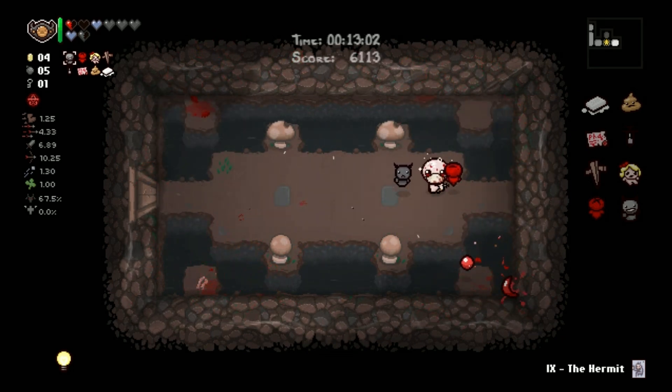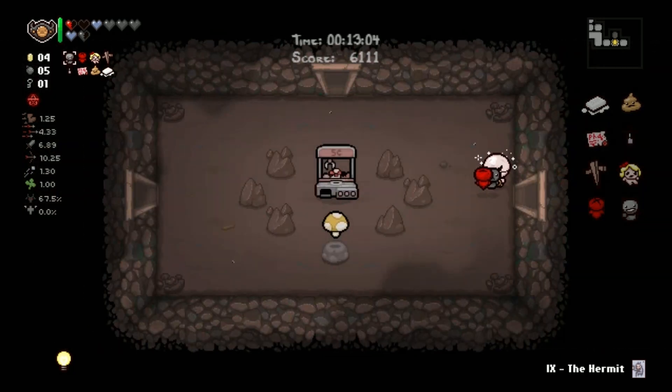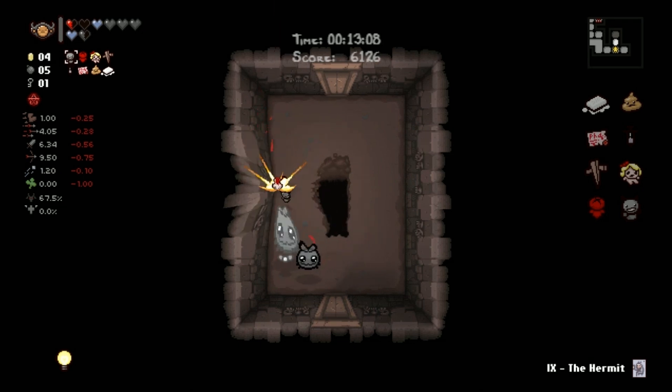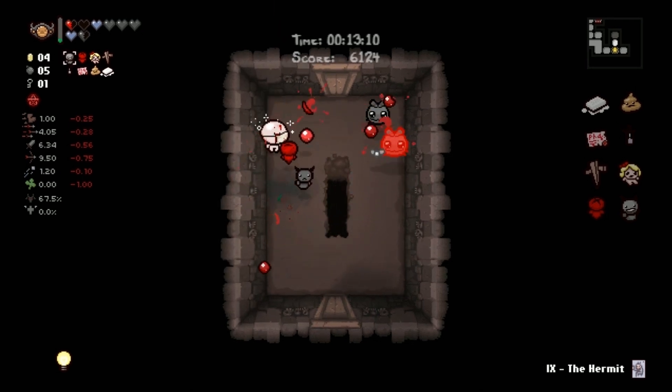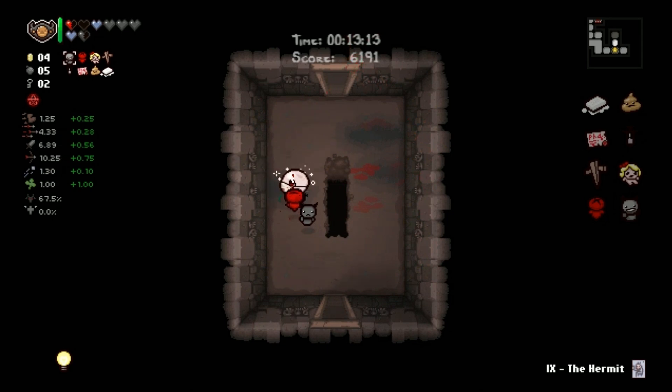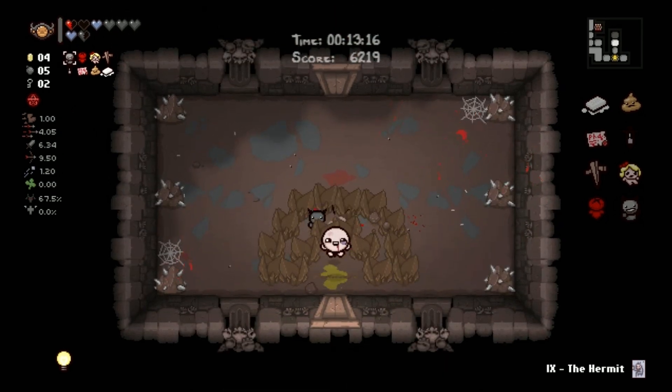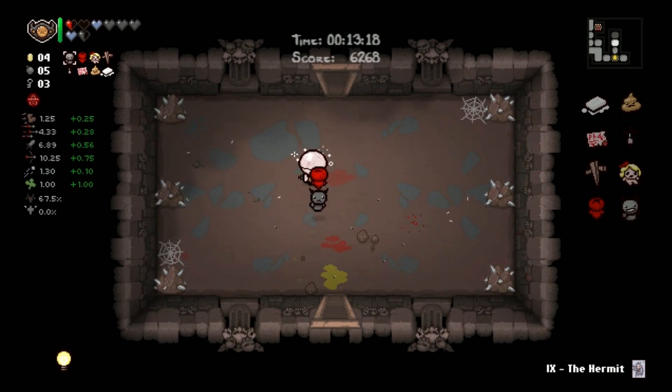Mom's foot in a suplex, body slam, ground slam. Let's show off what it does first: you shoot towards an enemy, you grab them, you can aim a little bit where you go, and you slam them into the ground. It does a bit of damage, sometimes killing them, and that's very fun to watch.